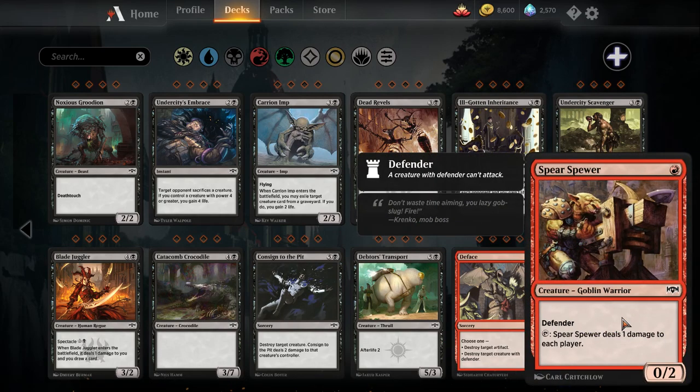Spear Spewer — this card is amazing. One red, goblin warrior with defender, and it's a zero-two. Not the greatest stats for a red one-drop, but it has a tap ability: Spear Spewer deals one damage to each player. As long as you are more aggressive than your opponent, this card is just going to keep hitting them every turn. If you are playing spectacle cards, spectacle is basically going to be on whenever you want it to be. You do need to be careful — if you start falling behind in the race you want to stop activating this guy — but as long as you're ahead, this card is going to be amazing.